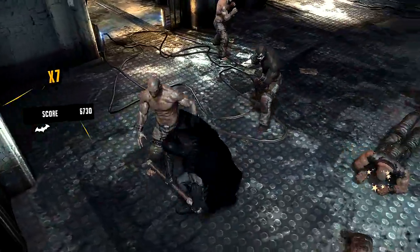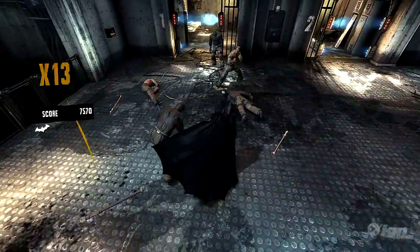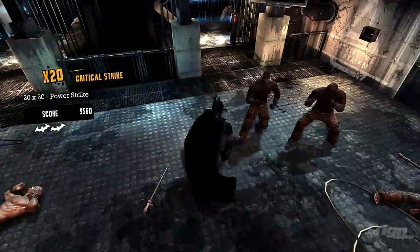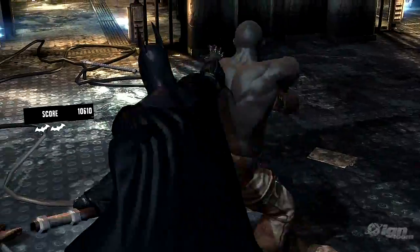Batman also has a number of special moves including instant combat takeouts. These allow you to target one thug and instantly take them out of the fight. This is especially useful when fighting higher priority targets, for example thugs with knives and guns. You also need to keep your eye on the environment because the thugs are scavengers who will grab any weapon or object to use against you.